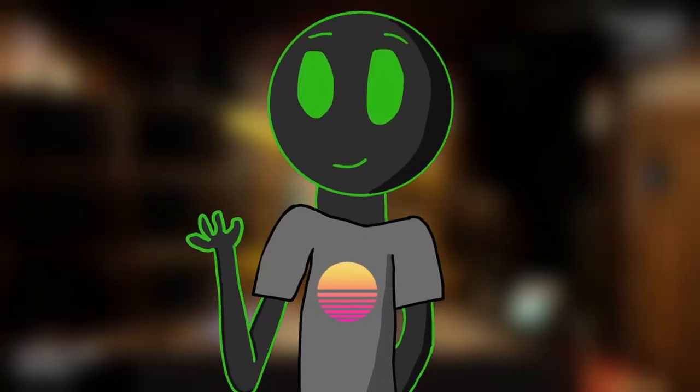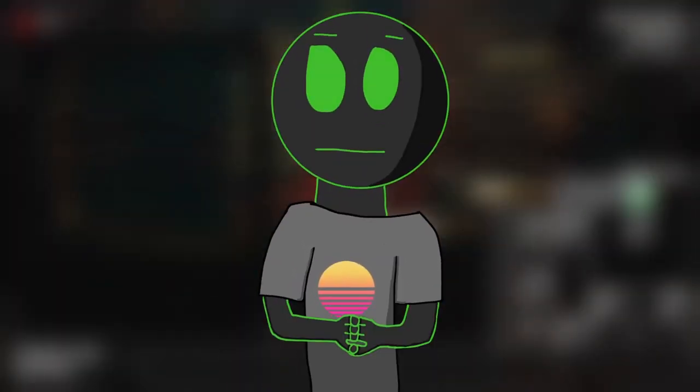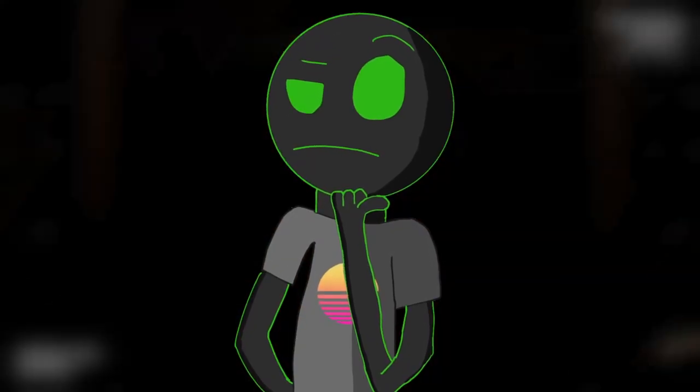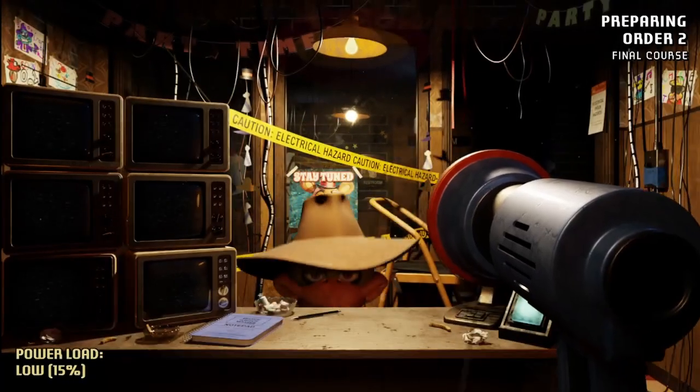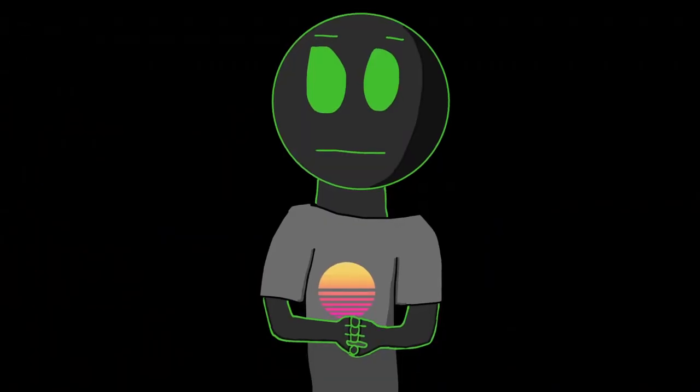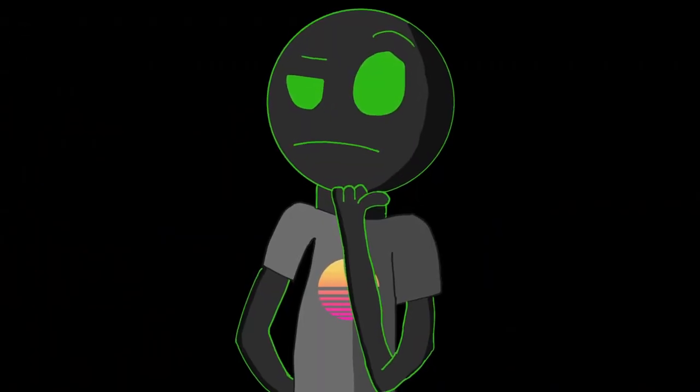I could just go on about Foxy explaining why he's the best part of the entire game, but just remember, he sent a rocket to outer space, and who knows what was inside that rocket. But there are other fun characters to stare at while you're waiting for your food to be cooked by — wait. Who's even making the food at night?